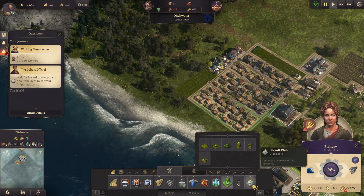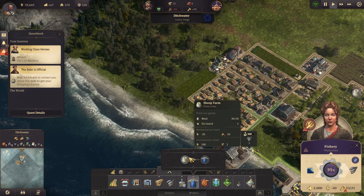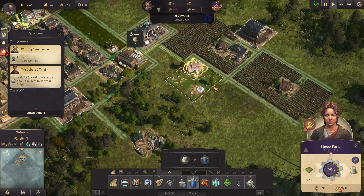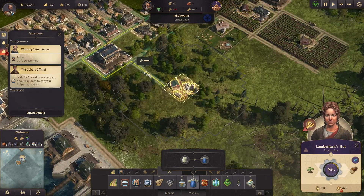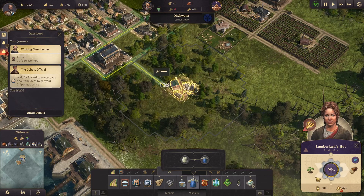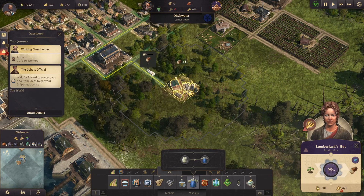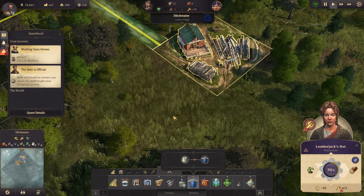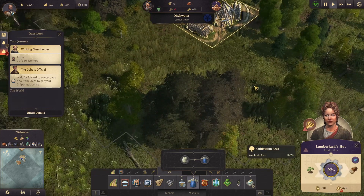This is a pub. We have a sheep farm - how is this working out? This is okay actually, fine, no problems. And this area? 95 percent. Cultivation area - 100 percent! This is cool.